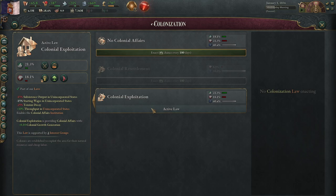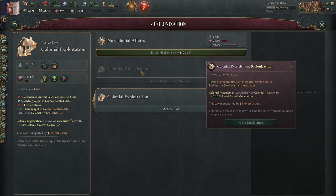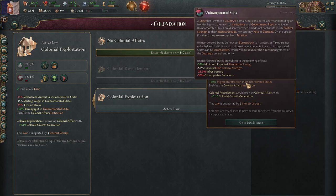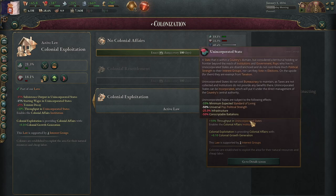Obviously you have to get people to support it, which is easier said than done. But the additional migration attraction can get you more population in those states, which you may want rather than just reduced wages, subsistence, and decay. Up to you.